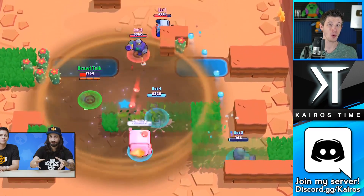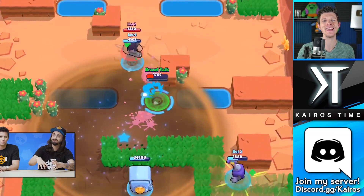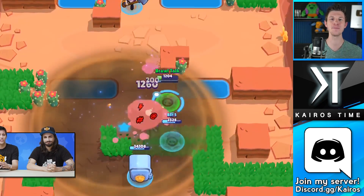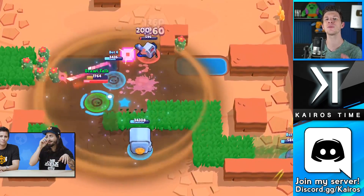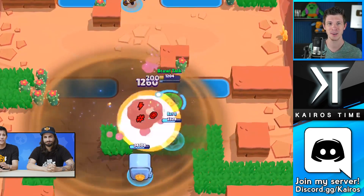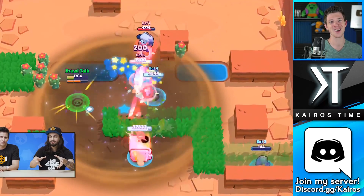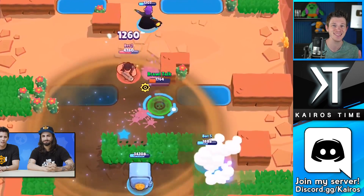As for Sandy's super, he throws down a sandstorm over a massive area and any friendly Brawler within that storm will go invisible, which is crazy. I pulled out the timer and measured how long his super lasts down to the frame, and not only does it last as long as Leon's invisibility super, it almost lasts twice as long. If my measurements are correct, we're talking about 12 seconds of invisibility for your entire team. That is insane, and there's no way it will last like that for long — I can almost guarantee it's going to get nerfed.